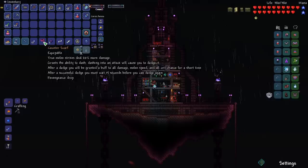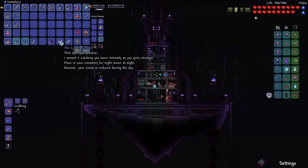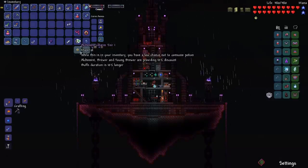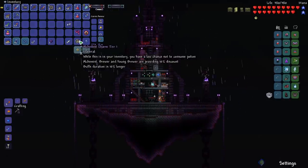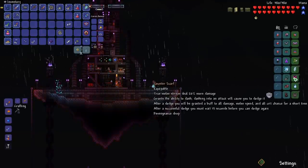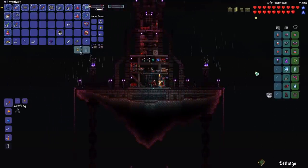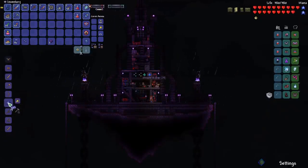We got the Counter Scarf, the Menacing Shield of Cthulhu, and the Eye of Cthulhu lore, which gives us night vision at night but reduces our vision during the day. We also have the Alchemist Charm Tier 1, which gives us a discount with the Young Brewer and the Alchemist — really good since we're going to need to be buying potions soon. The Counter Scarf is basically like the Shield of Cthulhu but instead of bouncing on enemies you can dodge right through them without taking damage, usable every 15 seconds. From the Eye of Cthulhu we also got Demonite — the Nightmare Pickaxe is the main thing we need it for.